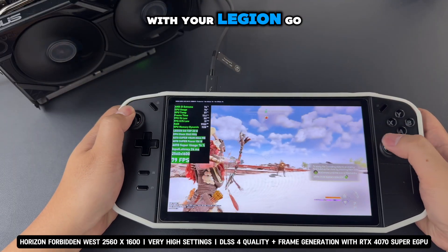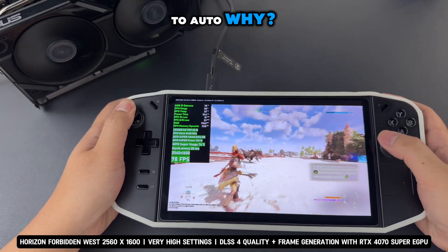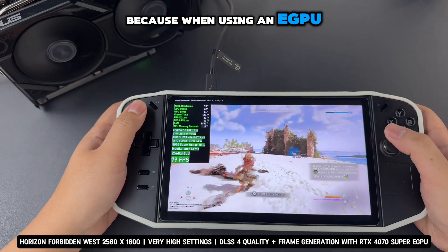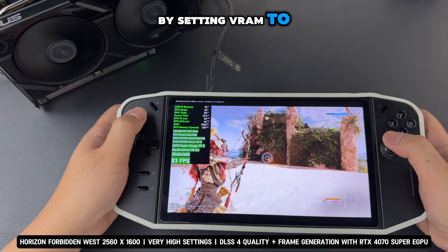If you're using an eGPU with your Legion Go, you'll want to set VRAM to auto. Why? Because when using an eGPU, the game will use the dedicated VRAM from the eGPU instead, and by setting VRAM to auto, the device will free up more system RAM available on the Legion Go.